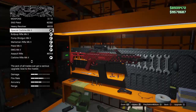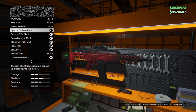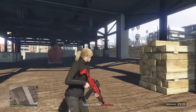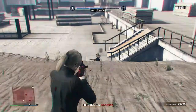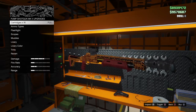First one, we have the Special Carbine MK2. This is the best gun you can get for PvP and PvE. It can kill a player — it has decent damage. Moving into the next one, we have the Pump Action Shotgun.